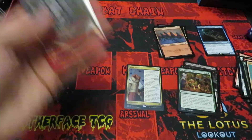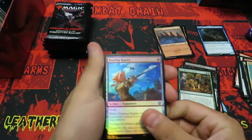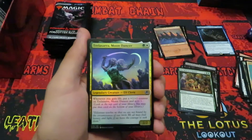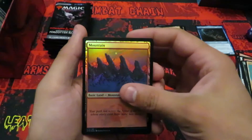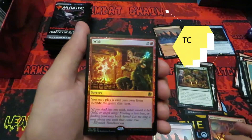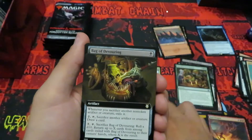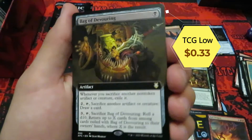Ladies and gentlemen, here it is — the 15-card collector's booster. Let's get to it. We'll set these cards separately because we've got some nice foilies. Going to have something super awesome. Our first rare is Wish — that's not too bad. And we have a full art Bag of Devouring from the Commander set.